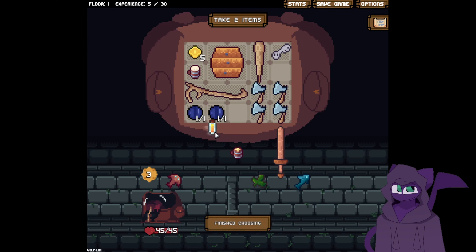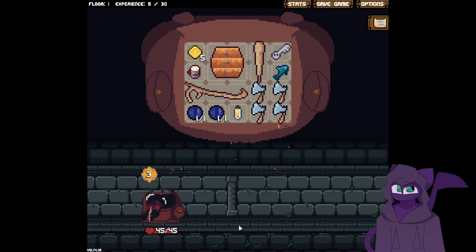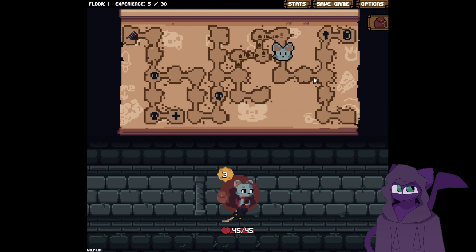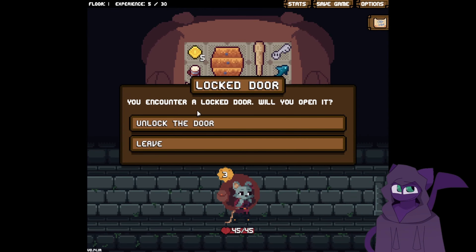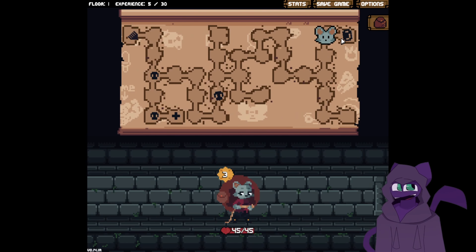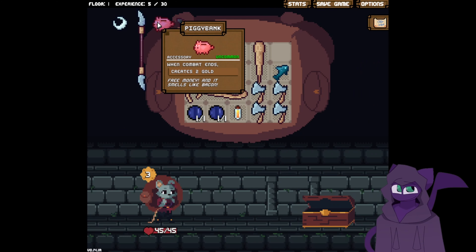Gives me health. Deals 12 damage to all enemies — that's fine. And then this heals me. Pretty solid backpack. Let's go hit up that chest. Unlock the door with my key. Thank you. And what's in here? We got a piggy bank.